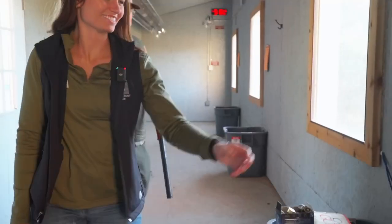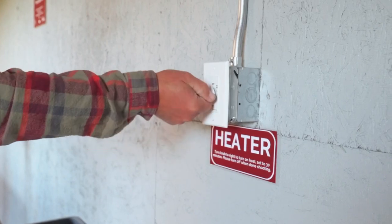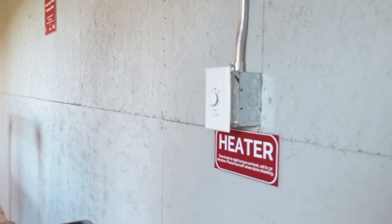Once inside, you'll want to turn on the lights first. And if it's a little chilly, don't worry — just turn on the heat here, and you'll stay warm while you shoot. Turn the knob all the way over to 30 minutes.